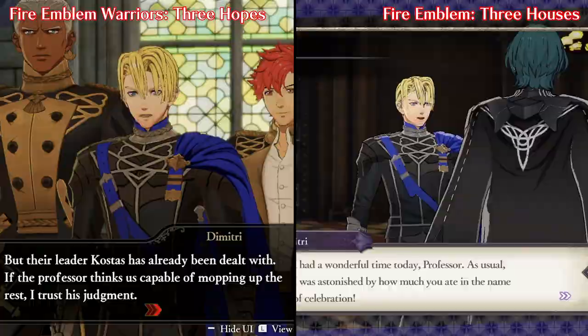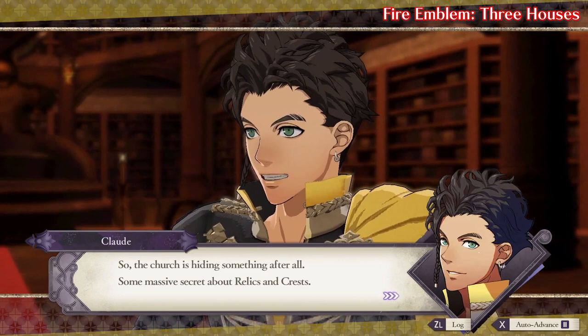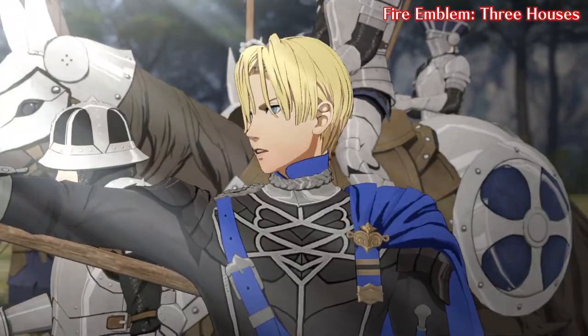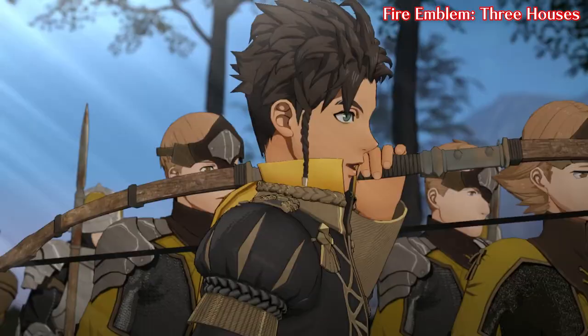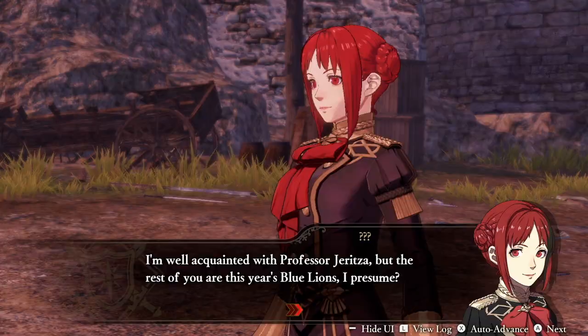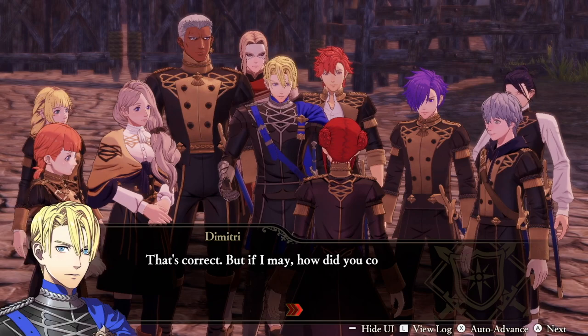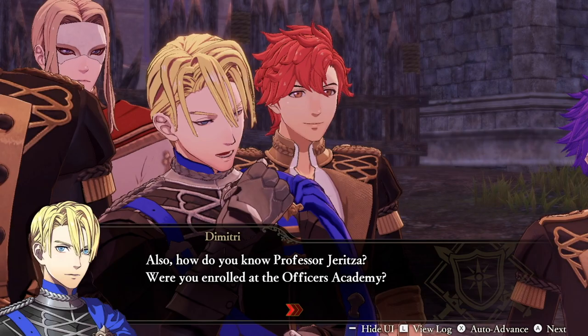Of course, they had a clear advantage in this case. Omega Force is a division of Koei Tecmo, and Koei Tecmo was responsible for the technical development of Fire Emblem Three Houses itself. Yes, Intelligent Systems focused on the writing, art design, and game systems for that game, but outsourced the programming and general technical side of things to the team at Koei Tecmo. As a result, I'd imagine this partnership helped ease the development for Omega Force in terms of matching the original visual design.